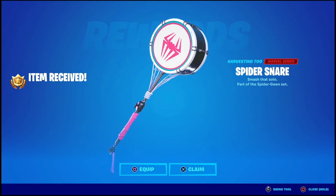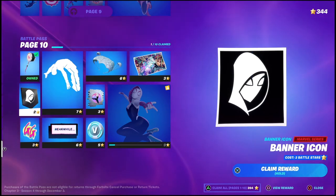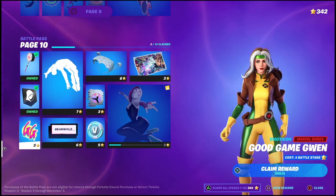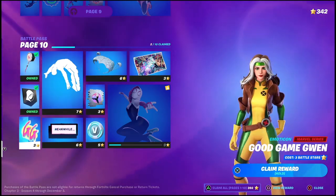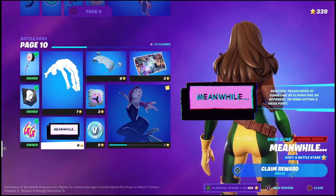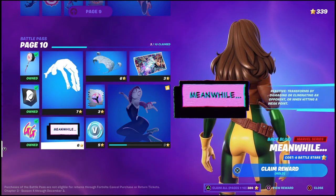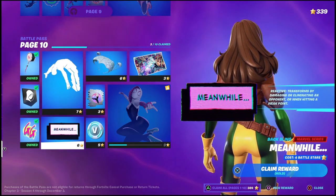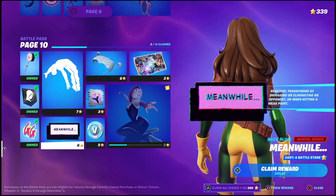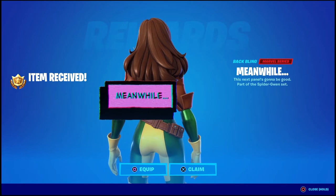So we got the snare drum — to be honest I don't like it, but I appreciate that it's in that anime style. The banner I'll probably never use, but it looks kind of cool. Spider-Man in the hoodie — or Spider-Gwen in the hoodie in this case. The GG's that I'll probably never use, not even as a back bling, and the banner icon. The Blackwing, meanwhile, is a transformative pickaxe which transforms when you take damage, eliminate an opponent, or hit weak points. I think it's cool as a concept; I don't think it looks so cool in practice.